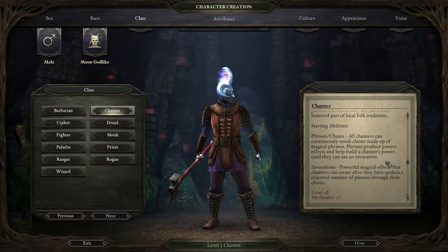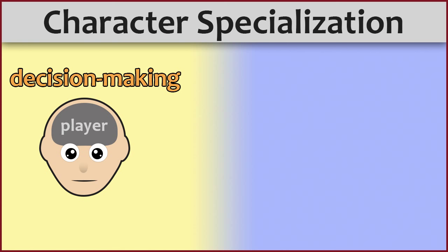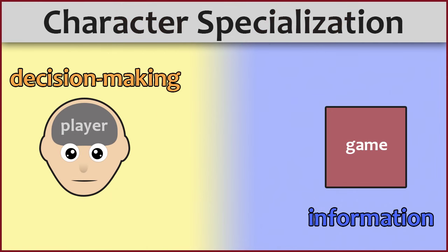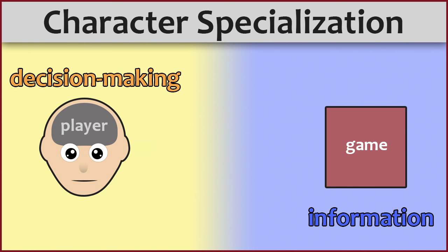How can we tackle this issue? Let's try cutting straight to its core. Character specialization requires informed decision-making on the part of the player, but that information can only come from having played the game. Defining the problem this way allows us to come up with three generalized ways to overcome it: don't include character specialization at the beginning and add opportunities for it as the game goes on; specialize with simple decisions early on and ramp up complexity over time; or reduce the amount of in-game information the player needs to make early specialization decisions and increase the requisite knowledge as the game progresses.